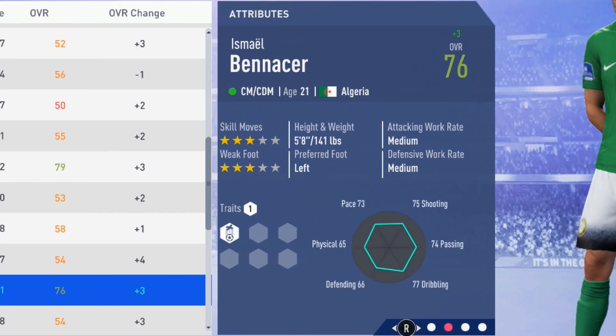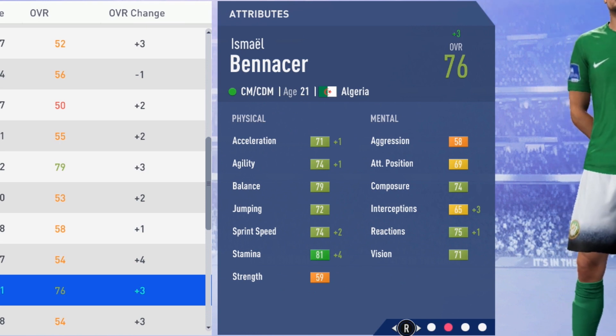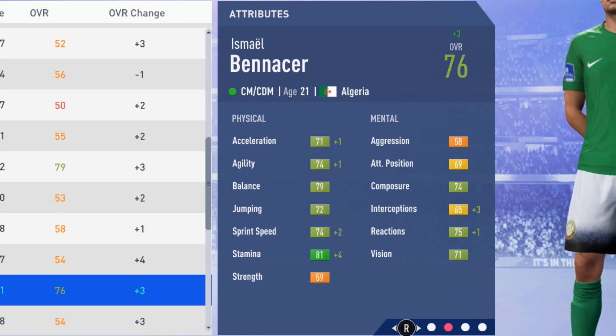At the end of the first season he's up to 76 overall — a plus 3. Acceleration and agility each gained one, sprint speed went up by two, stamina up by one. Mentally, interceptions grew by three and reactions up by one — some solid improvements physically in that first season.